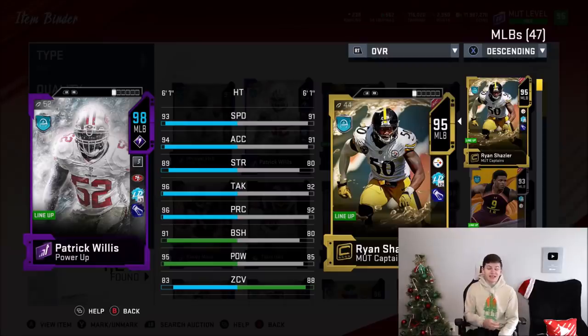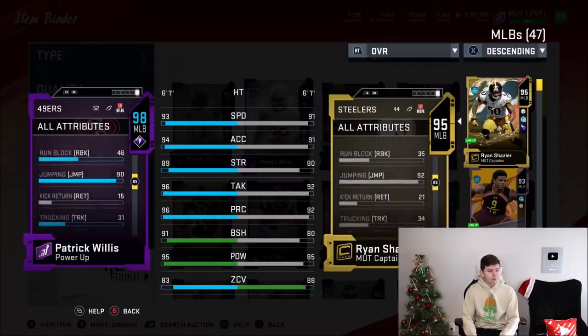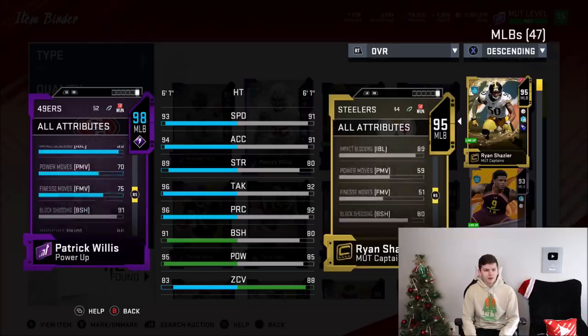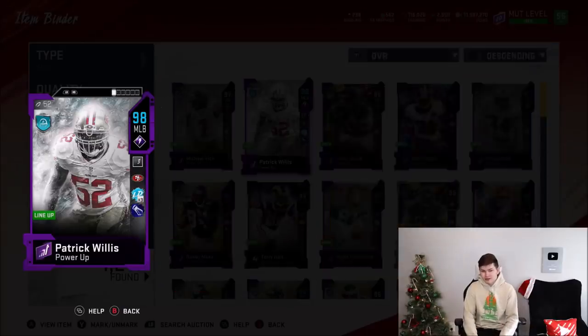Taking a look at Patrick Willis' stats, he's up to a 98 overall for me. I do plan to keep him — I don't plan to sell him because he honestly looks amazing. 93 speed, 94 acceleration, 89 strength, 96 tackling, 96 awareness, 91 block shed, 95 hit power, and an 83 zone. He also has a catching of 66, a jumping of 90 — which is actually down a little bit because I use Shaker — and his block shed is a 91. This card is going to be very, very good. Pairing him with Ryan Shazier just makes them absolutely incredible.